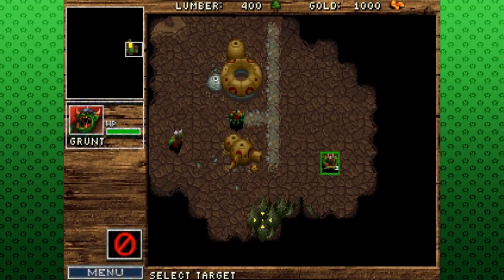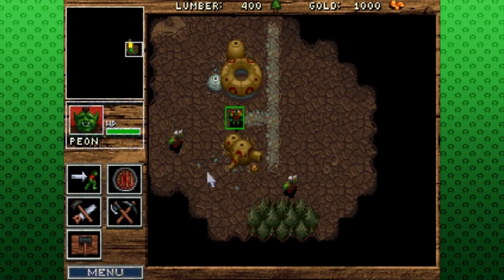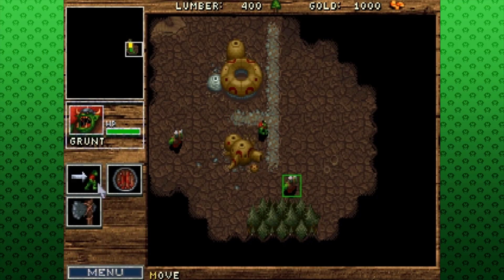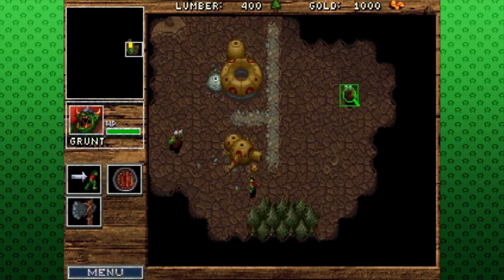Attack the tree. You have an axe, so... you're just a guard, you can't do that. I can make peons and roads. This is a grunt.